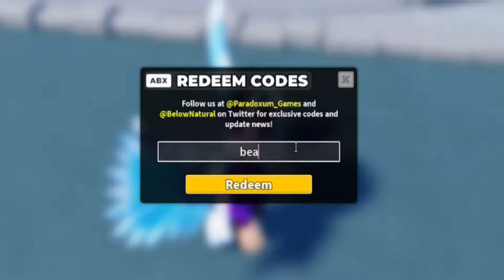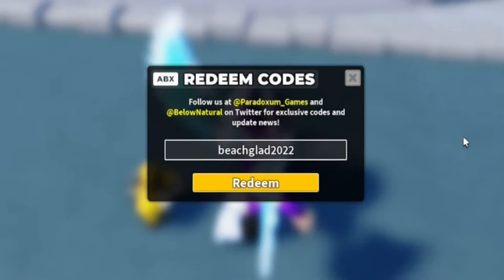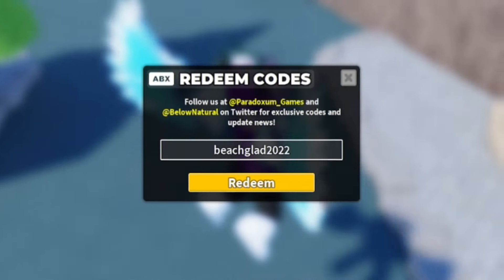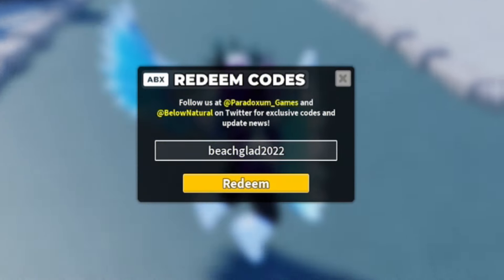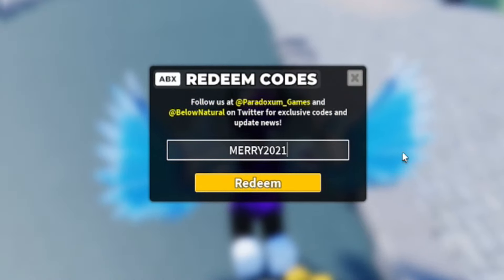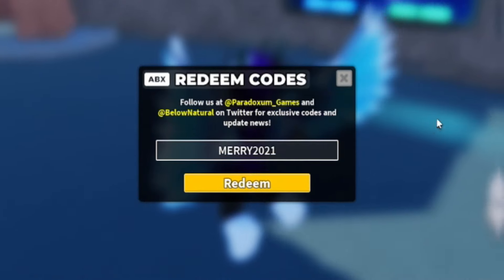Next, redeem BeachGlad2022 — B-E-A-C-H-G-L-A-D-2-0-2-2. Redeem Beach Glad 2022 and that'll give you more rewards. Then redeem Merry2021 — M-E-R-R-Y-2-0-2-1 — for the Present Skin for the Farm Tower.